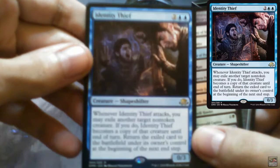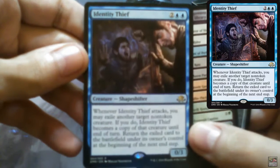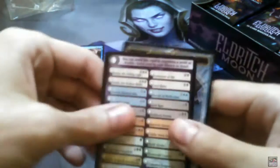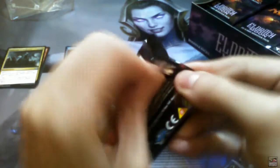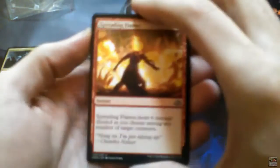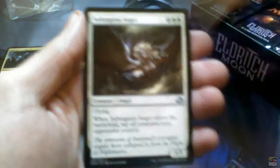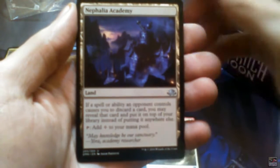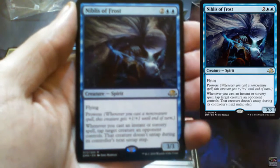So the rare is Identity Thief — it's a creature shapeshifter. I'm not going to read it for you; I'll hold it up so you can read it to your liking. And an Eldrazi Horror. Spreading Flames, Subjugator Angel, Nephalia Academy, and Niblis of Frost. And a Spirit Token.